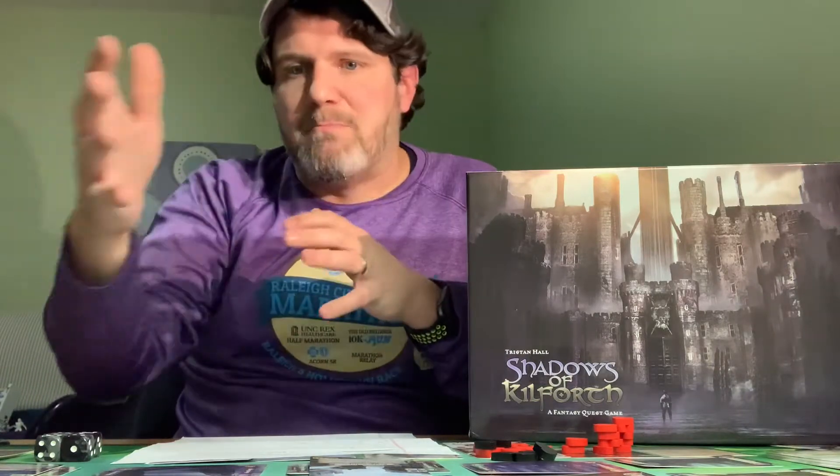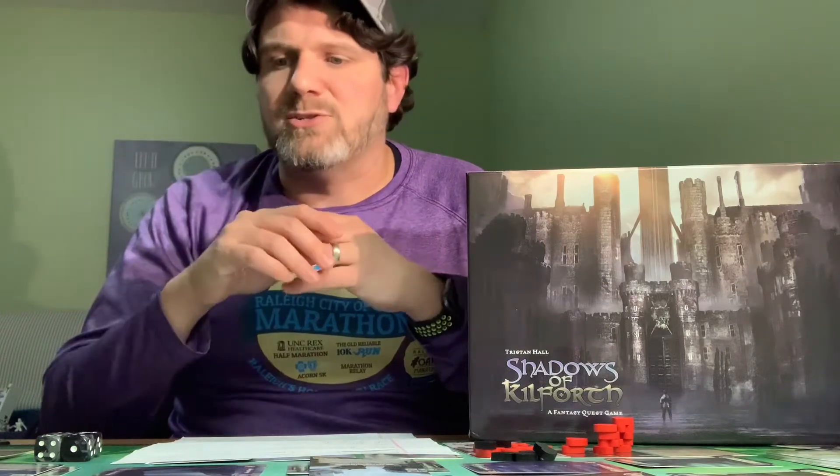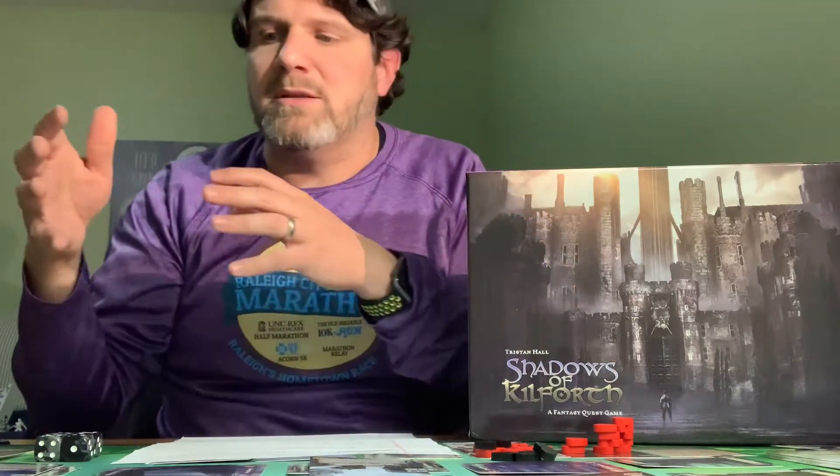Moving on to what I really like — and the first thing we just kind of covered — is the exploration aspect of the game. This map is created from cards and it's going to be random and a little different every time. There are shortcuts, ways to interact with locations that take away or grant action points, and there's always a shrine in the middle for the market action. There are four different types of locations, which is a good number — each is tied to a set of encounters and rewards. This game forces you to move around and explore the map. It's not Seventh Continent or an exploration survival game; it's a really tight exploration game involving encounters and tests.